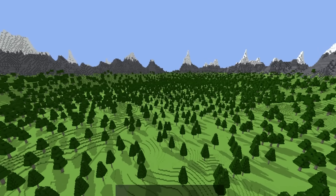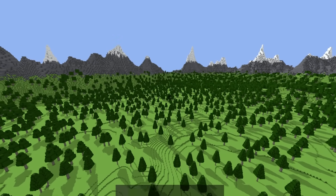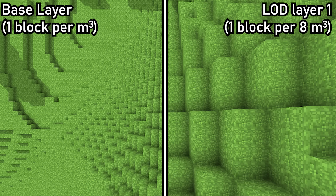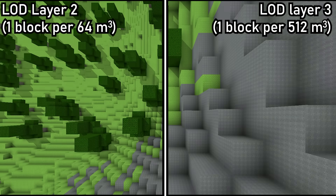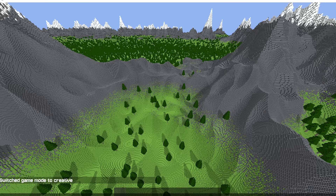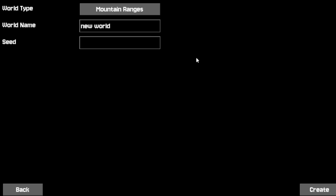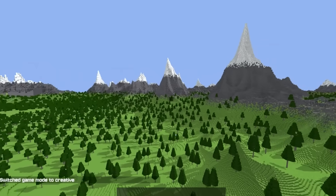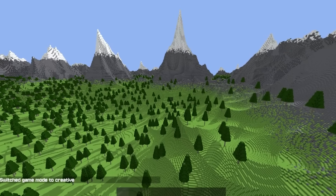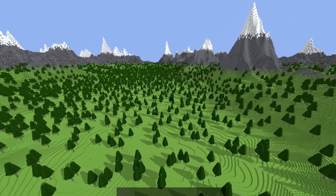The terrain generation simply uses a lower resolution when it generates chunks that are farther away from the player, meaning it only generates 1 block per 8 cubic meters, then 1 block per 64 cubic meters, and so on as we get farther. So no matter how big the chunk may look, it's still the same number of blocks being generated, allowing me to generate LODs much faster than Minecraft's LOD mods.